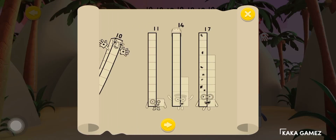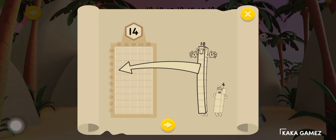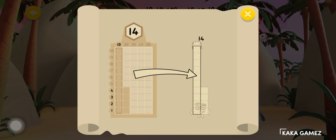Can you help number block 10 train the number blocks so they know how many 10s and 1s they're made of? Drag the correct 10s and 1s onto the grid to put the number block back together again. Rebuild the number blocks correctly to earn some pirate treasure!